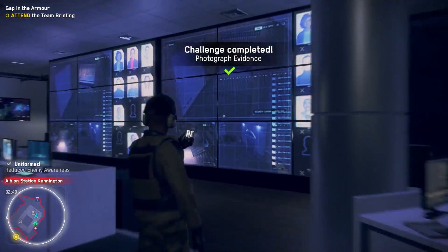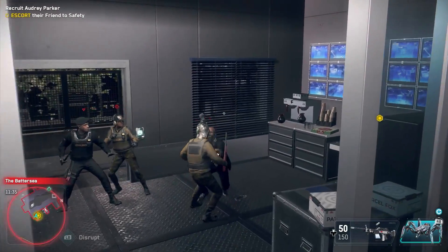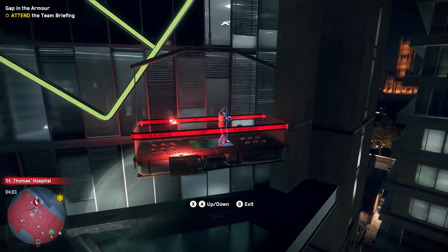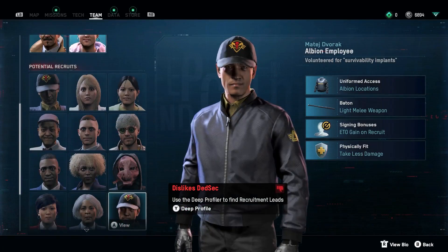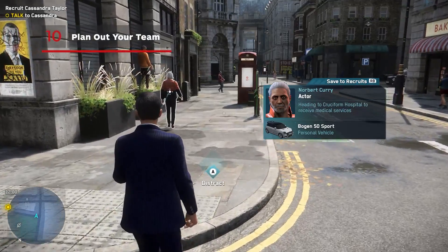Be sure to stack your team with operatives who have uniformed access. Walking right in and completing your objective instead of having to sneak around is invaluable. It doesn't mean you can't be caught, but it sure does make it harder. You can find anything from construction workers and medical personnel to enemy factions such as Albion and even Clan Kelly.